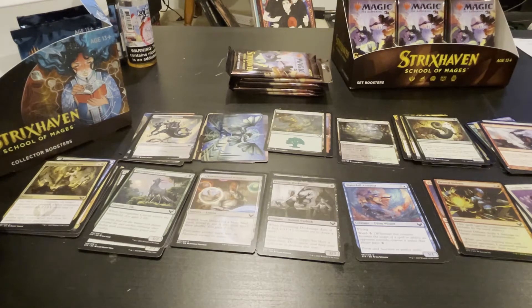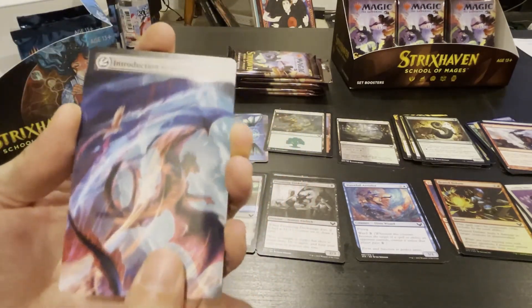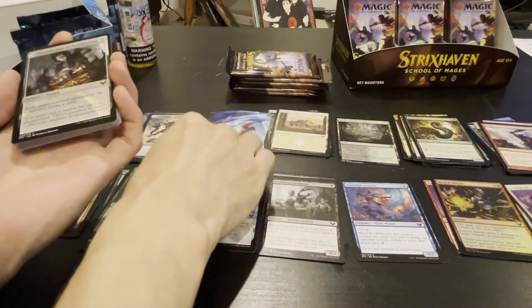All right, next pack — pack number two, then another one, then a collector pack. We got the dragon mage — we got Trogdor here. There he is. Trogdor was a man.